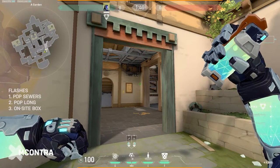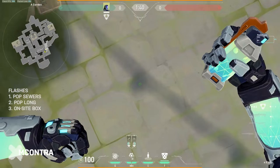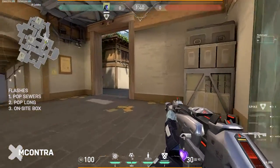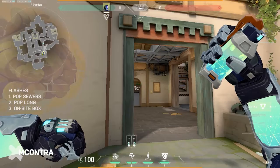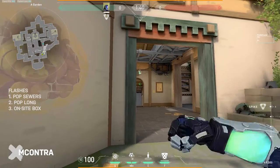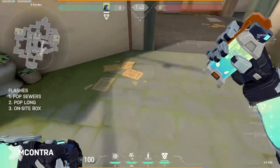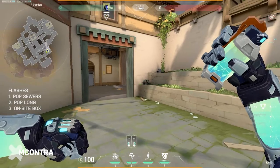Now for the three flashbangs on A site. The first one: line up at this little shadow — there's a lot of room for error — and aim at the second line, tossing it over. This creates a one-way flashbang to punish anyone coming out of short. When the round starts and the wall drops, click it, push over with some spacing, and it acts as a pop flash for anyone playing aggressive.